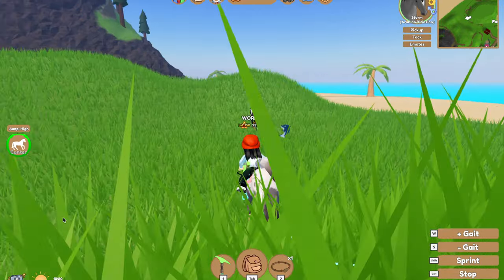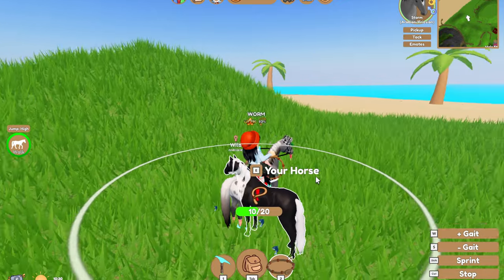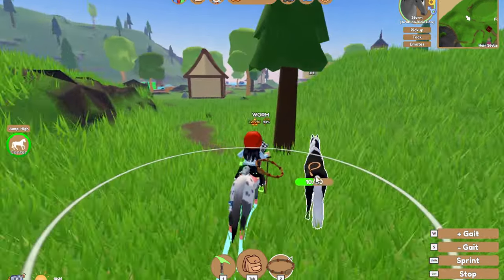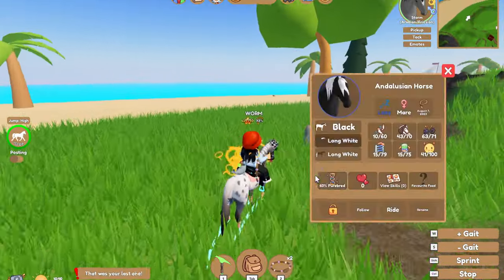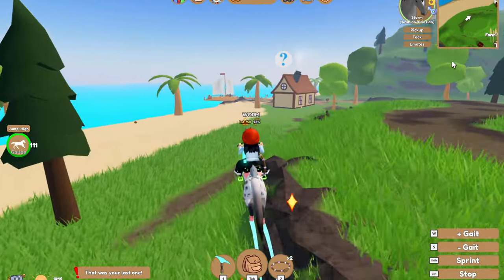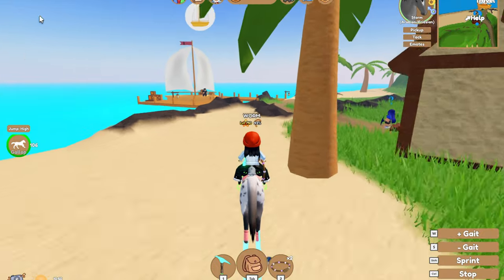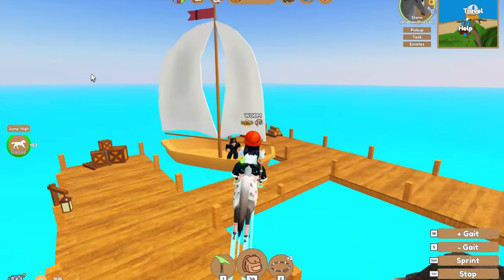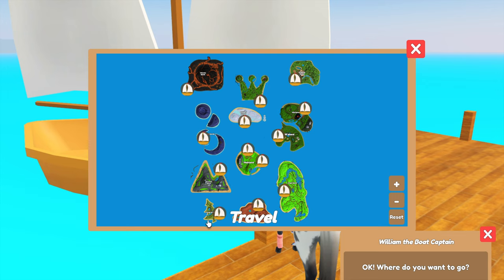The first method is obviously catching them. Here we have the black Illusion just in the wild right there. The different islands have different tiers — if we go to the boat, you unlock the lower tier islands first. It goes: Mainland, Blizzard, Forest, Royal, Desert, Mountain, Jungle, Lunar, Volcano — Volcano being the highest tier island.